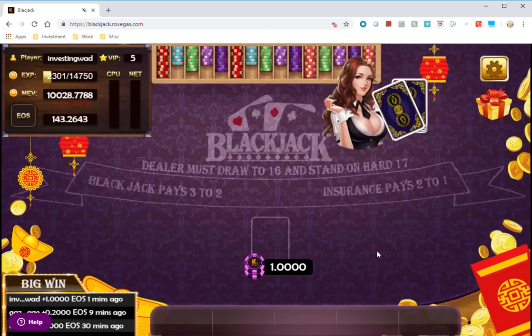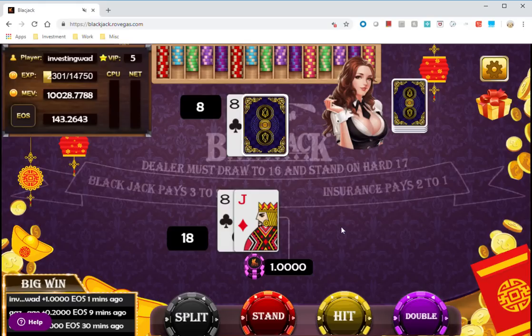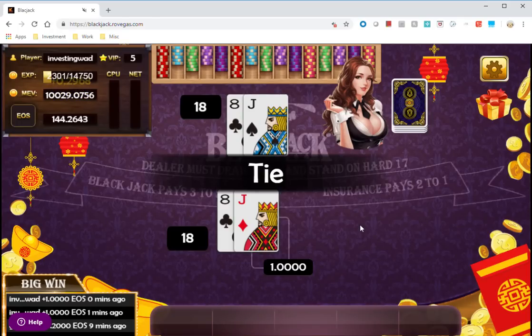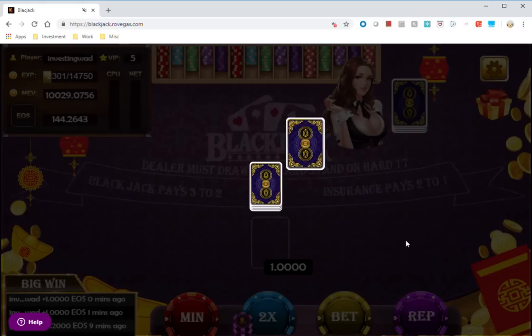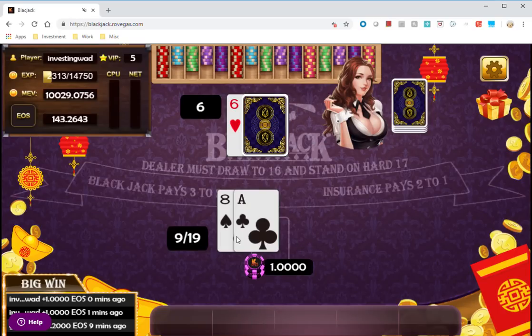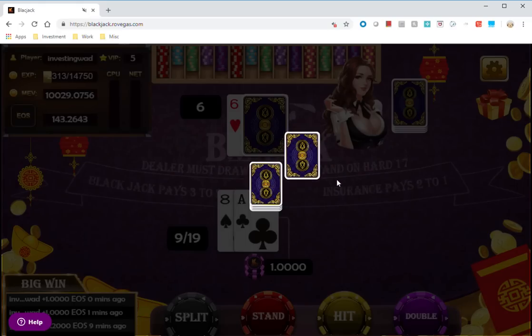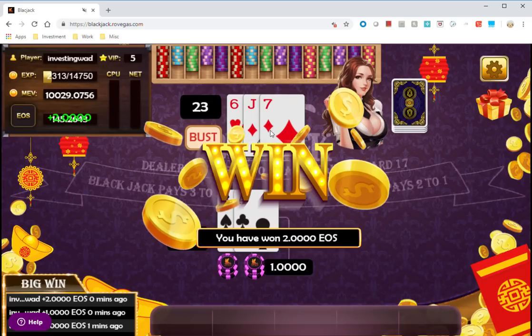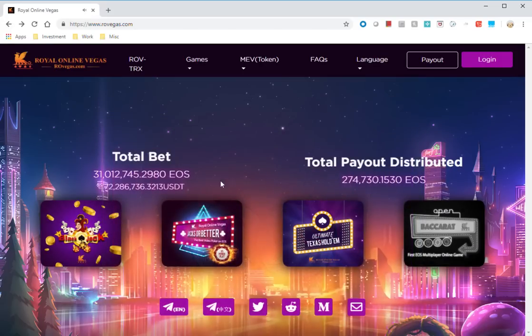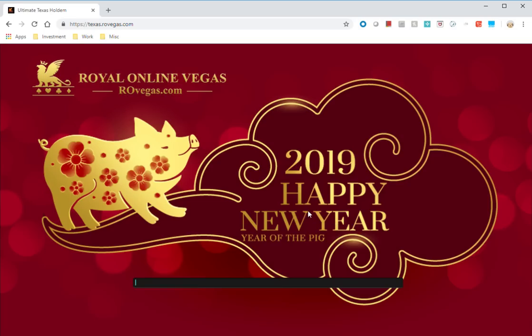It's standard blackjack — the dealer has to stand on 17, and you need to get as close to 21 as possible without going bust. I'll try once more. I have 18 — I'll stand. Another tie. Then I get 19 — I'll stand, and the dealer goes bust, so I win! That's how the blackjack promo is working.